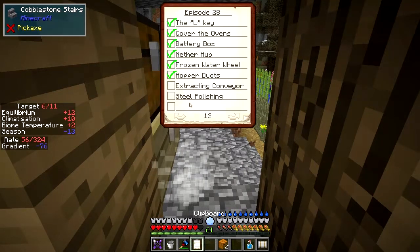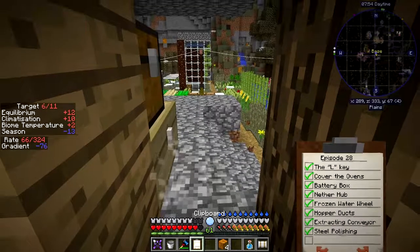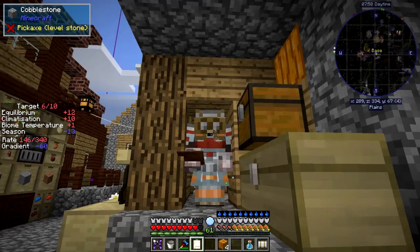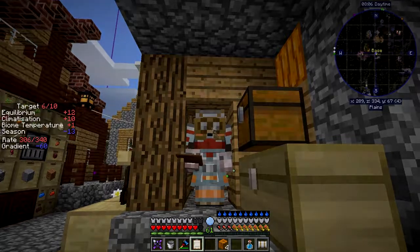Let's look at the board again. We've done the extracting conveyor belt. I've basically done everything I wanted to do for this episode. I ticked off night vision - we did find night vision. Everything I wanted to do for this episode I've done. Anyway, I hope you've enjoyed it - I'll see you next time. Bye for now.